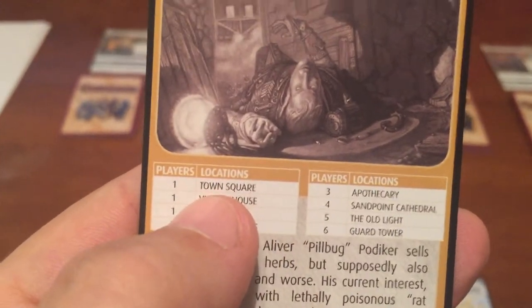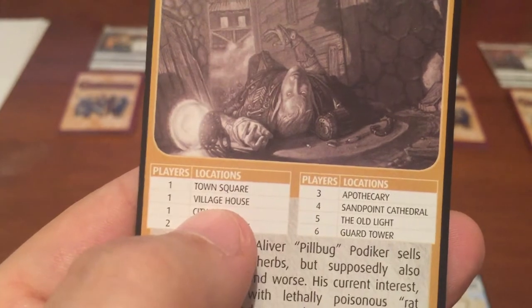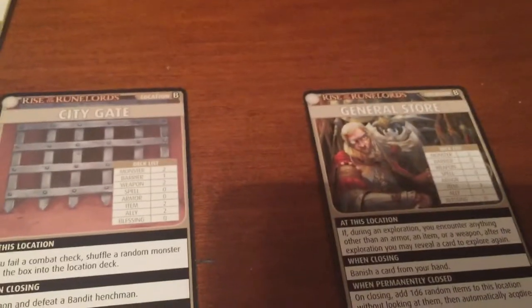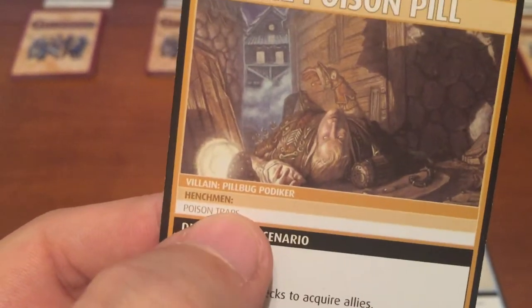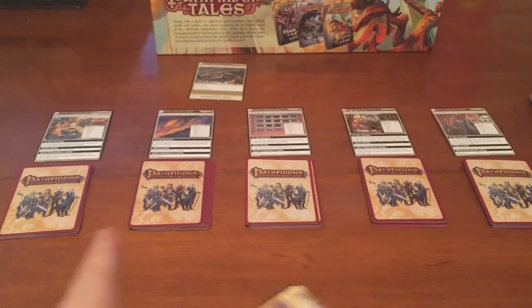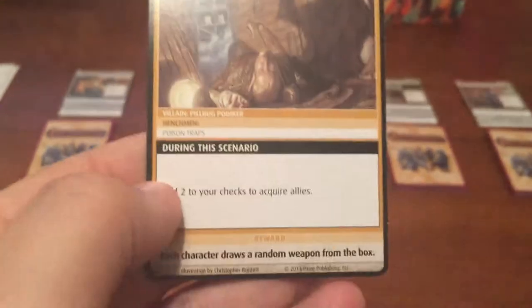Disarm his deadly traps before someone gets hurt. Alright, so we need five locations for a three-player game. We have the Town Square, the Village House, the City Gate, the General Store, and the Apothecary. Everything's all set up and ready to go. Our villain is Pillbug Podaker, and the Henchmen are Poison Traps. Pillbug will be in one of these, and the other four will each have a Poison Trap as the Henchman.